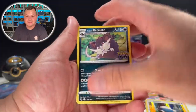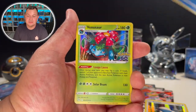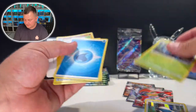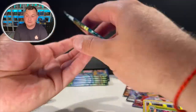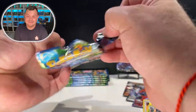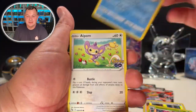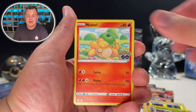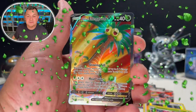Honestly, this is amazing. I actually love collecting the Pokemon Center exclusive ETBs — I think they just look really beautiful. They just do a great job making them. This ETB, they killed it! Love the map finish on the ETB and everything. Let me know how your Pokemon GO pulls have been going.